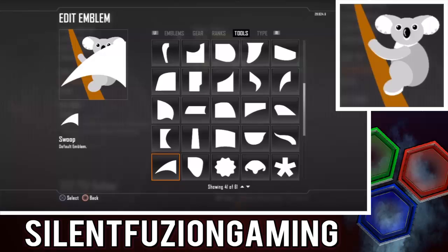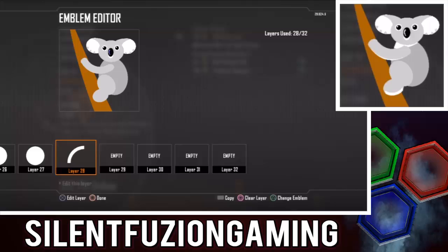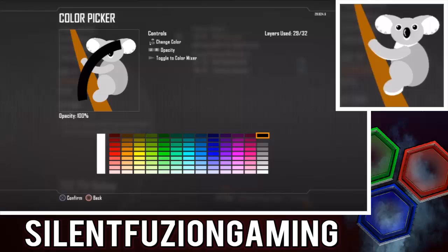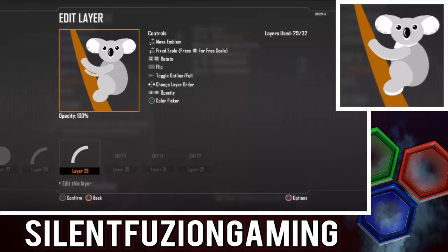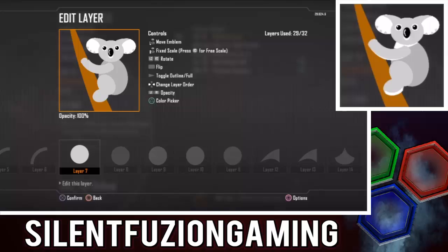Now we're going to get a quarter circle, make it very tiny, and it's going to go with the nose. That'll be generally it for that bit. I might want to make the arm a bit smoother — it's another quarter circle. These are generally the tweaks now, so if you don't want to carry on after this, feel free to leave the video here. But these are generally tweaks and they're really good for the final outcome of the main emblem, so I do recommend you do them.